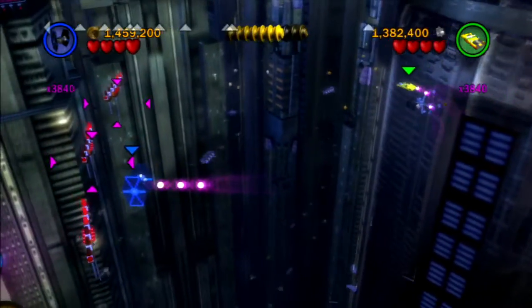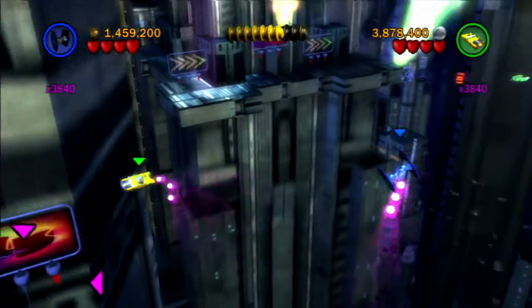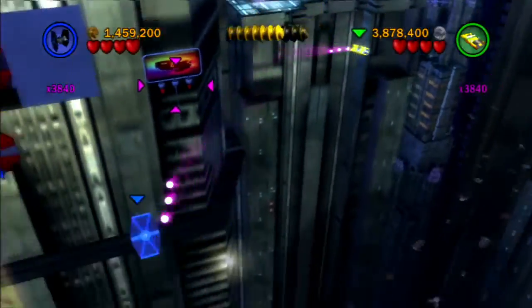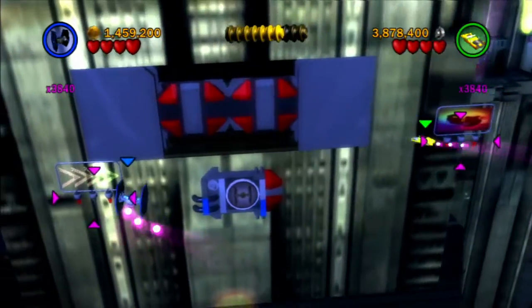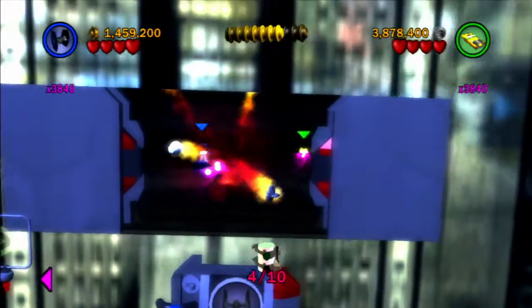We already destroyed all five of those in story mode, so I'll try and make sure we grab them all. Right off the bat, there's a TIE fighter door to the left — and a minikit.